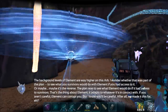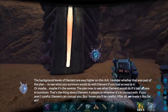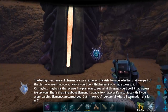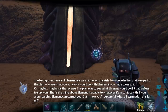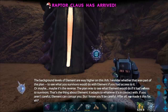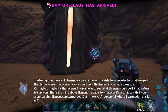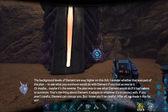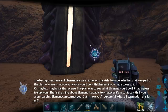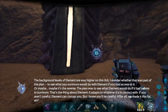The background levels of Element are way higher on this arc. I wonder whether that was part of the plan — to see what you survivors would do with Element if you had access to it. Or maybe it's the reverse: the plan was to see what Element would do if it had access to survivors. That's the thing about Element — it adapts to whatever it's in contact with. If you aren't careful, Element can corrupt you. But I know you'll be careful. After all, we made it this far.